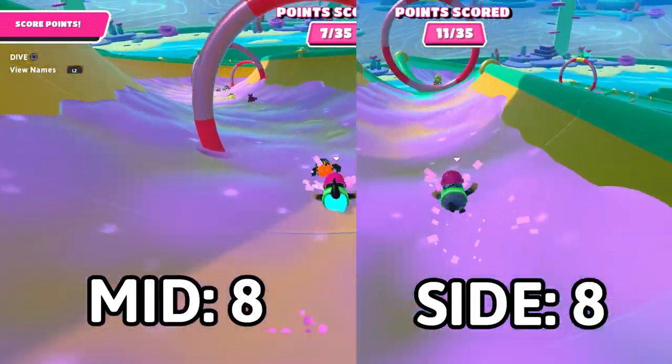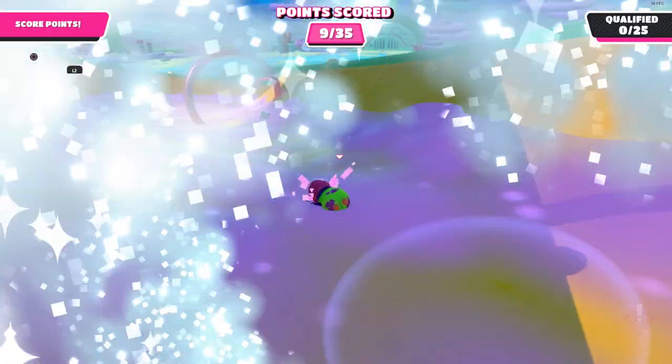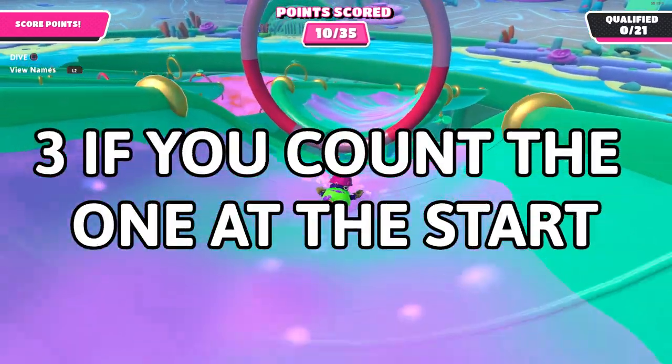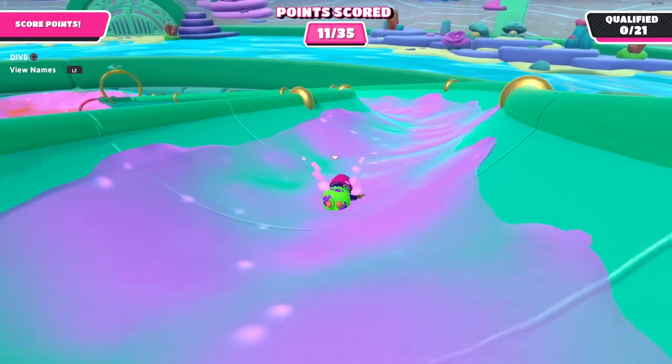Both side paths and the middle give out eight points — it just gives out the points differently. Both the left and right slides have two gaps that you jump over, which could slow you down slightly, whereas the middle doesn't.